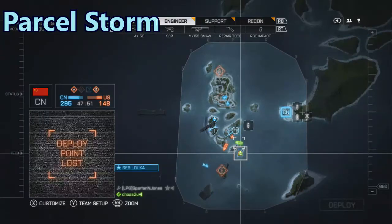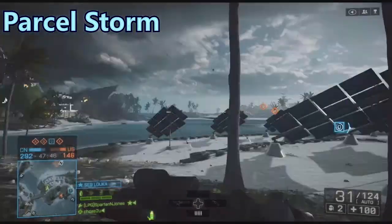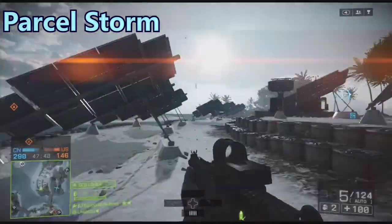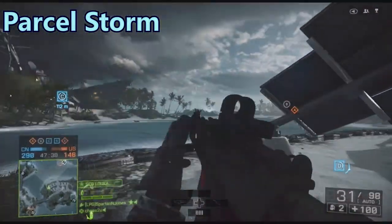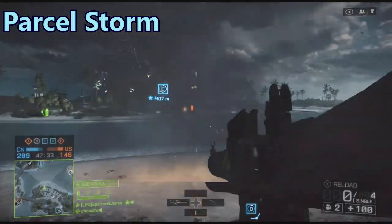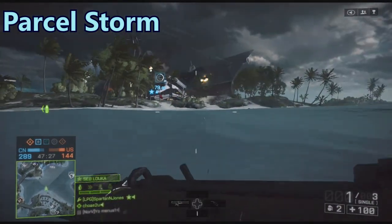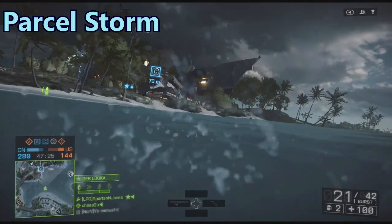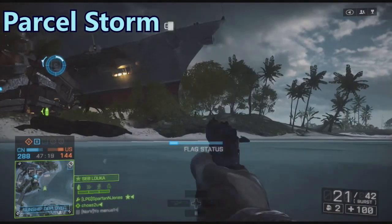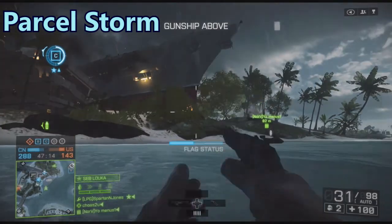I tried to find the boat and spotted it on the beach — it crashes at sea. It was quite a good Levolution. The last one is Flood Zone, which I think everyone knows. You destroy the flood barrier, which raises the water level. It takes a lot to do but it's a good way to adjust the playing field.